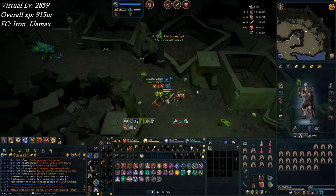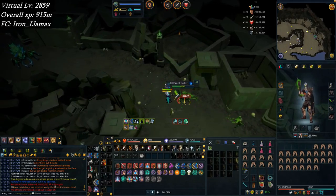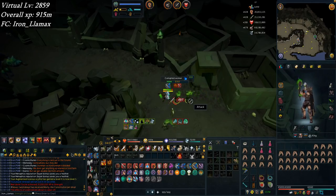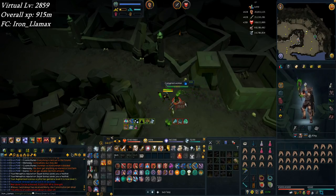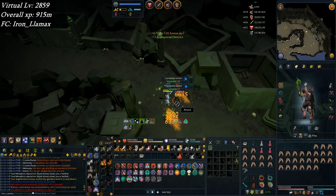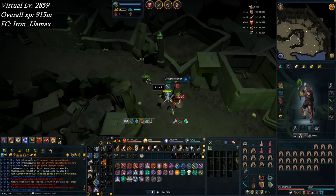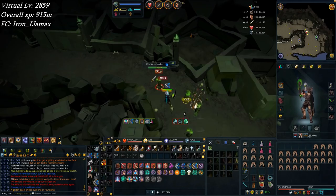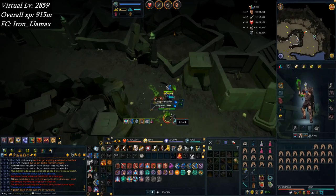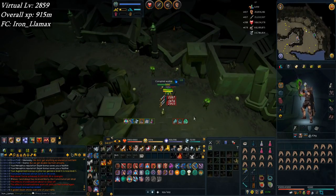That's the second time today that something like that happened. I hear fireworks for 20 million strength XP with the same exact timestamp — someone got the HP pet earlier today too. Someone on my world got a combat pet at the exact same timestamp as my Slayer task complete. It trolled me because it was the green text line, and this time it was the fireworks. But yeah, 20 million strength.